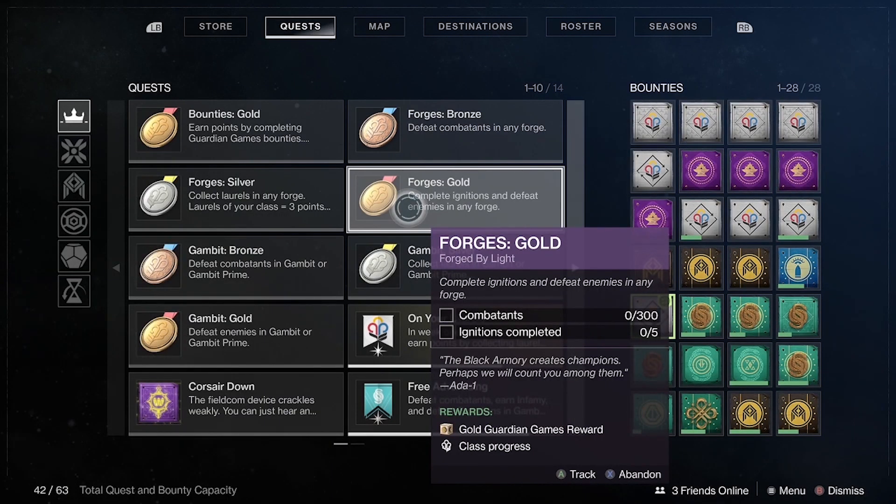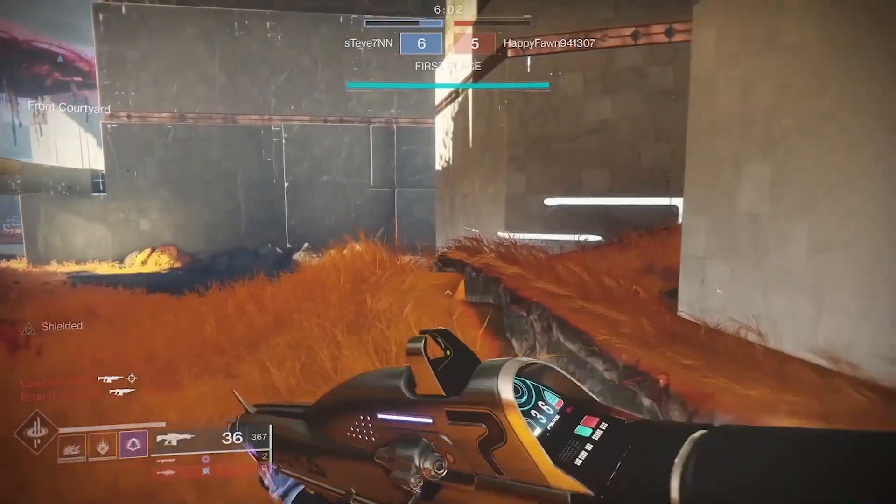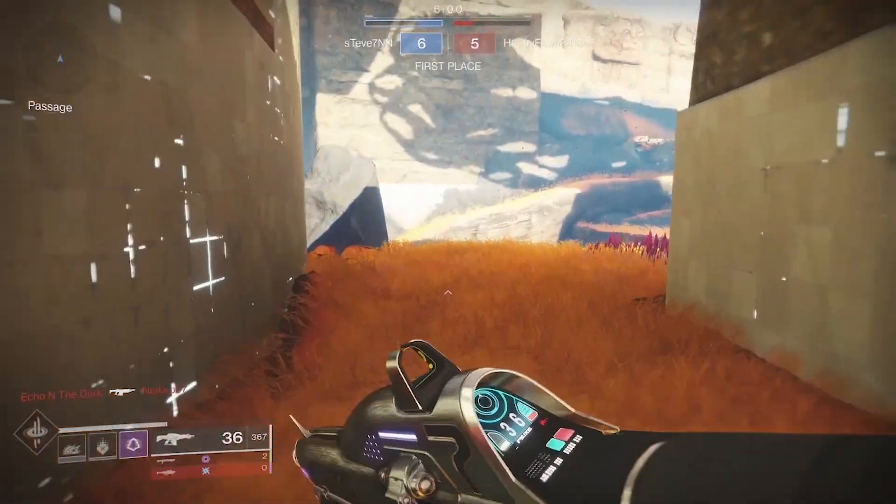For example, to earn a forge gold medal you're going to have to kill 300 combatants and complete five forge ignitions. In another example, to earn a silver gambit medal you have to earn 200 points.